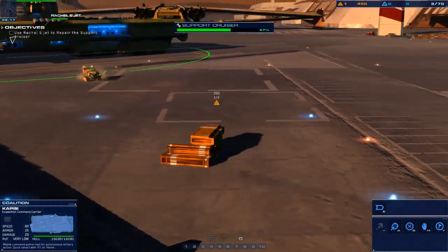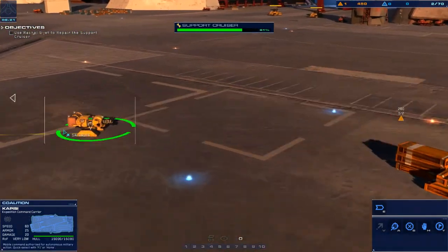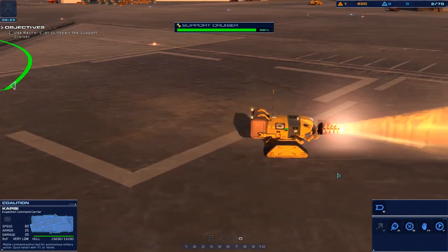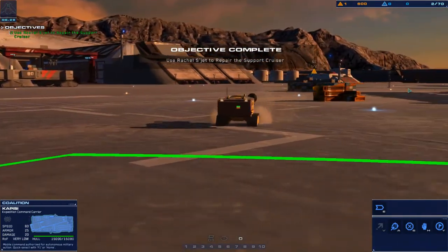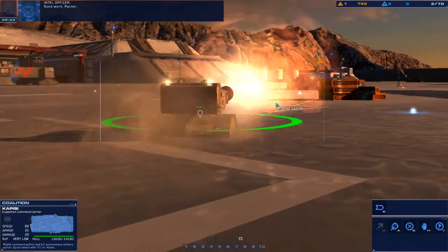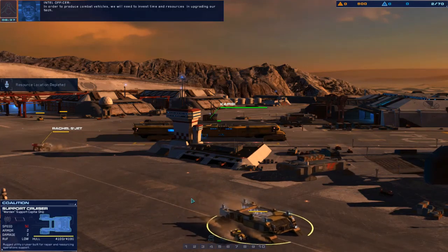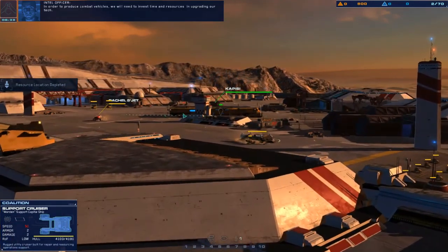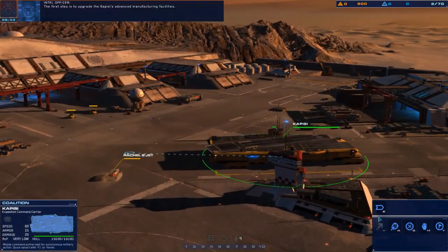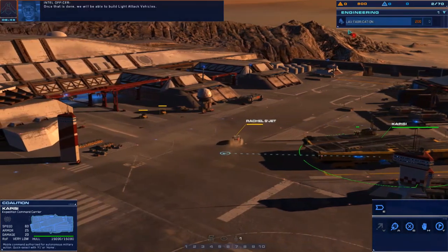They just beam it into the hold. They're backing up — there's like zooming up to it and then backing up. Repair is completed. Wow, good work Rachel. The use site is exhausted. That was fast — that was like 2,000 kelp or something. That went by really quickly. We will need to invest time and resources in operating our traffic. The first step is to upgrade the KPC's advanced manufacturing facility. We will be able to build light attack units.